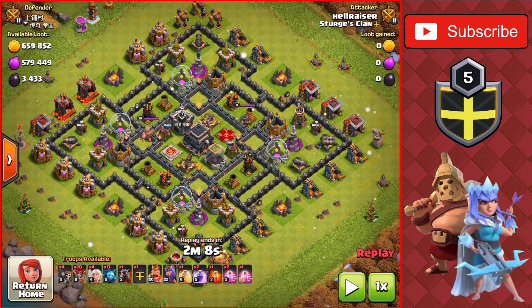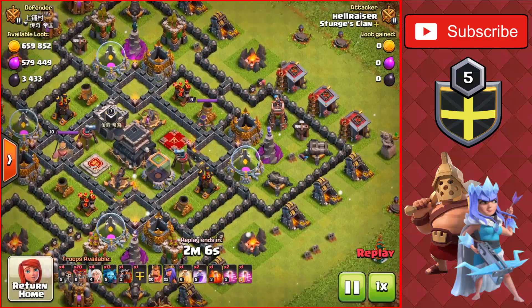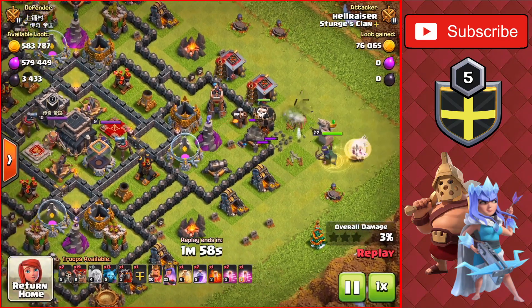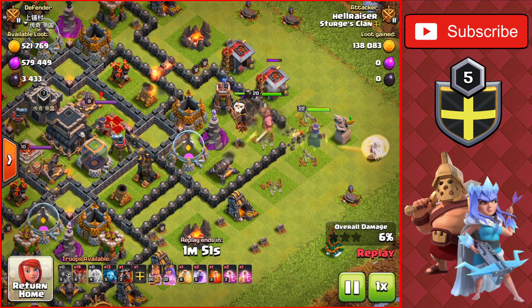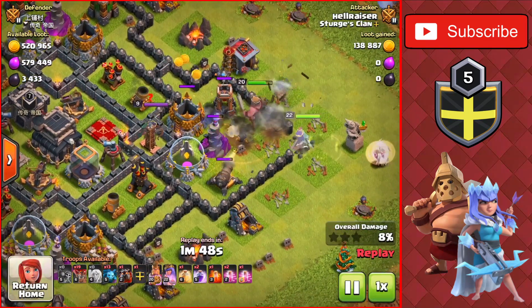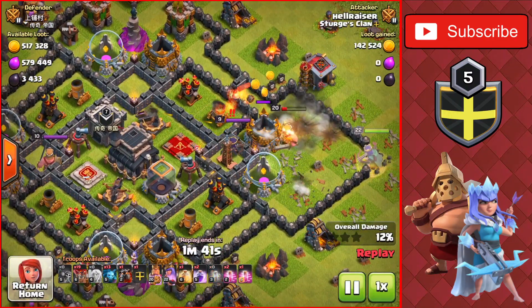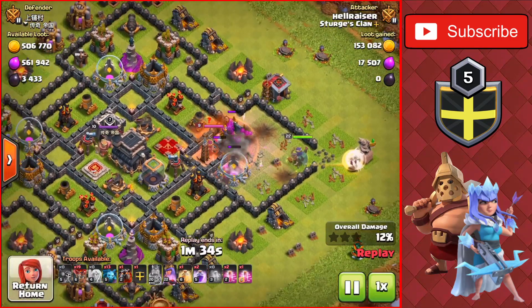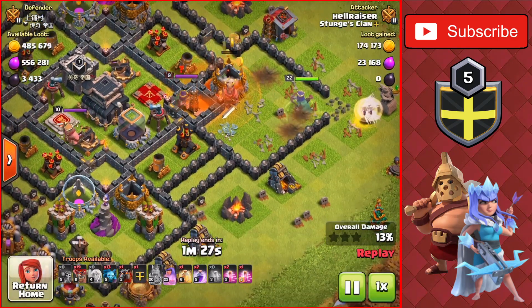The fourth attack strategy is the one air army in the top 5: LavaLoon. I've used this a lot and it's very, very good. We use the Queen Walk on the right to start the raid — dropping the balloon then the healers, then wall breaking into a compartment to take out the enemy Queen and a couple of air defenses. We also drop the King into the base and drop more wall breakers to break into the compartment for the King to reach the enemy Queen. We have a poison spell ready, using the King's ability and the poison spell on the enemy Queen. Our Queen is still up taking down storages and heading toward the enemy Queen. We also have the LavaLoon ready to go.